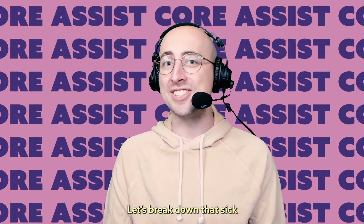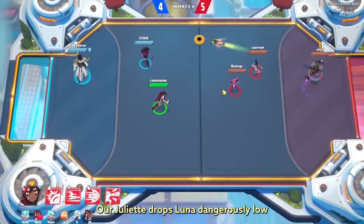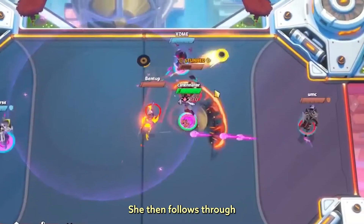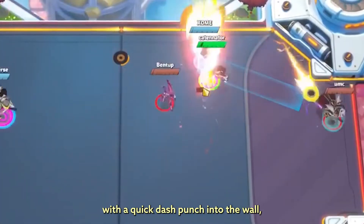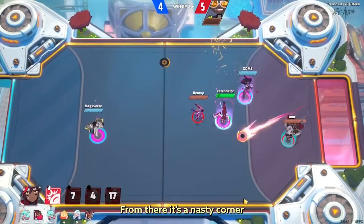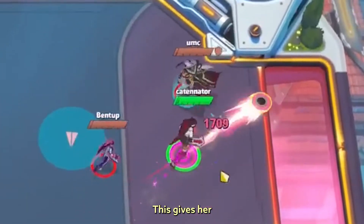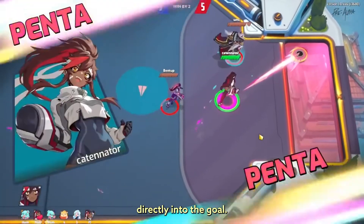Let's break down that sick play from the start of the video. Our Juliet drops Luna dangerously low with a Flame Flurry, then follows through with a quick dash punch into the wall, taking Luna out. From there, it's a nasty corner bounce, forcing Kai to clear. This gives her the perfect second strike directly into the goal.